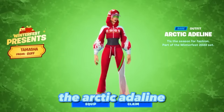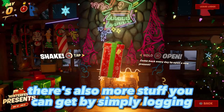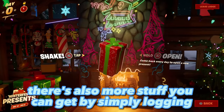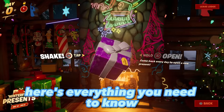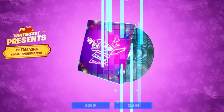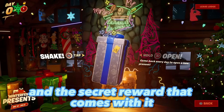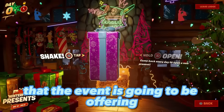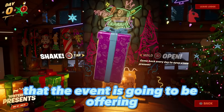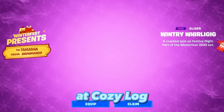There are two free skins you can claim through your daily present opening over the Winter Fest period: the Arctic Adeline and the Sled Ready Guv. There's also more stuff you can get by simply logging in and playing with your friends. Here's everything about the secret reward that you have to open before it's too late, including what's inside each present box at the Cozy Lodge.